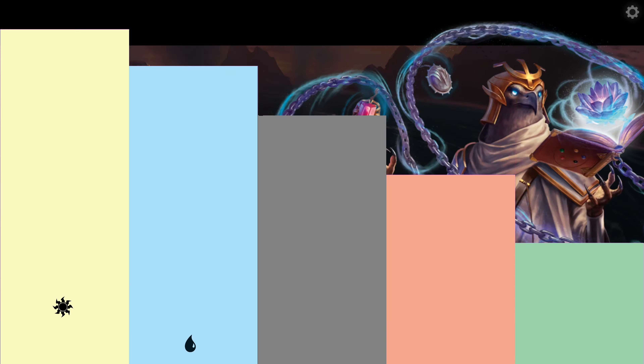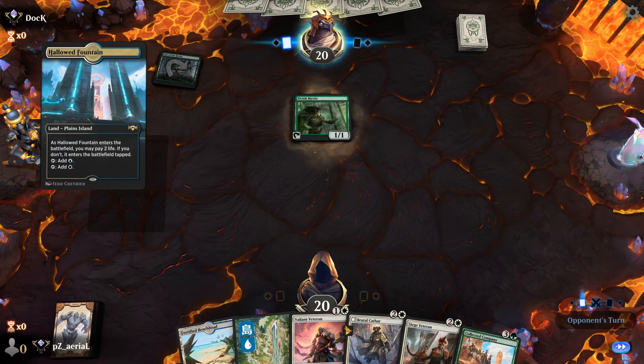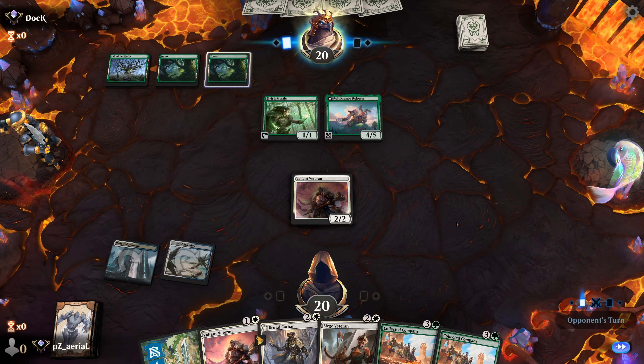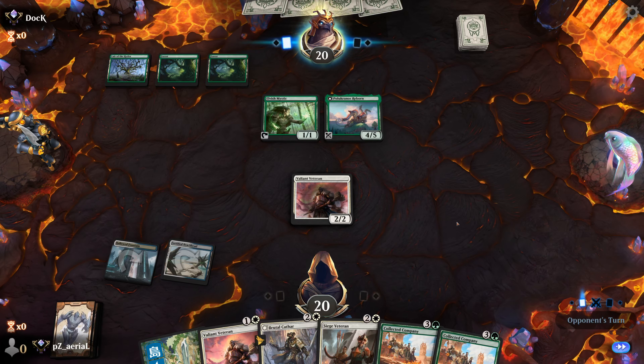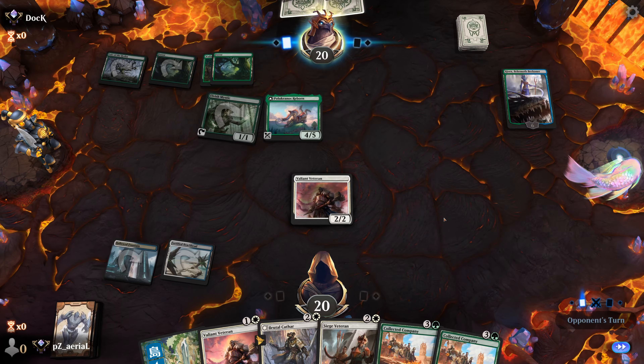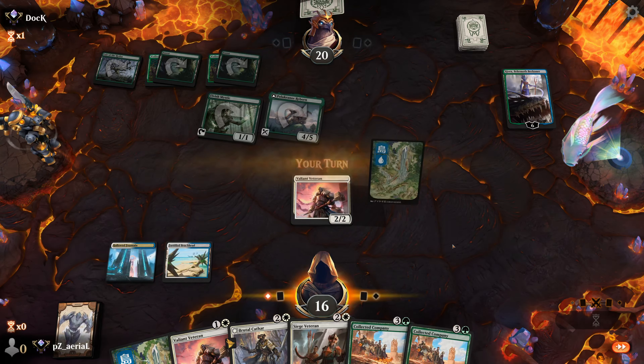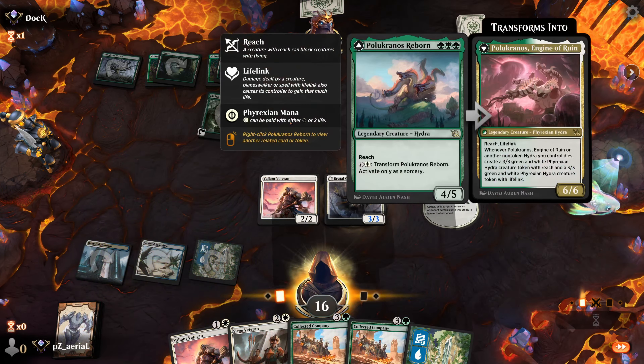Round two. This hand has everything but green mana — it's fine. Double Veteran and Brutal Cathar. I'm thinking Brutal Cathar might be necessary to get rid of a ramp piece. Opponent has Pelakka Predation. I'll reveal and probably get rid of Pelakka. They're trying to ramp out Pelakka's ability — seven mana to make a bunch of Hydras. Brutal Cathar is a good move, and it looks like it's going to be good for me since I have Brutal Cathar coming. We swing in at Kiora.